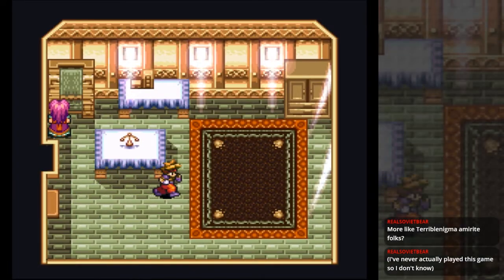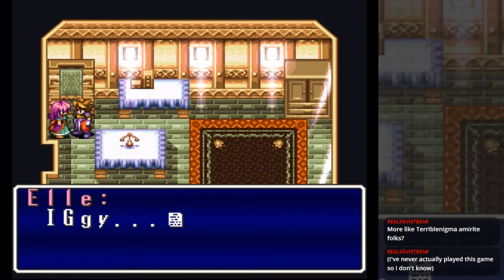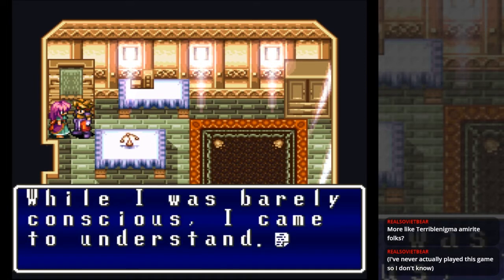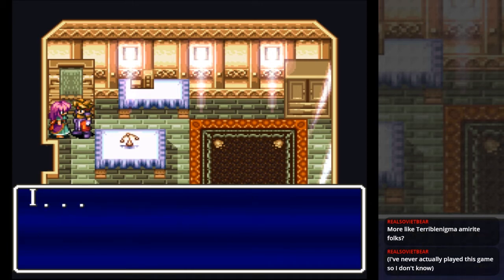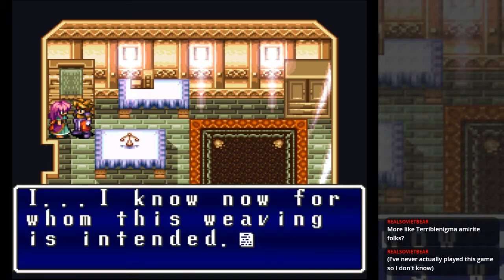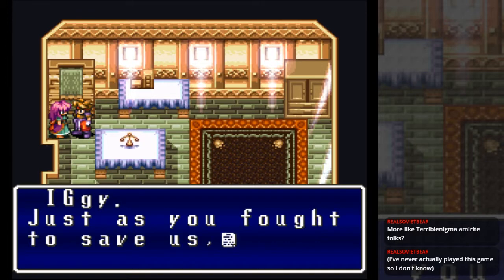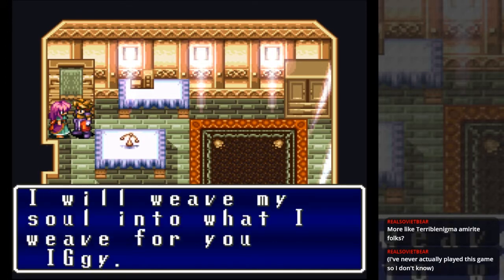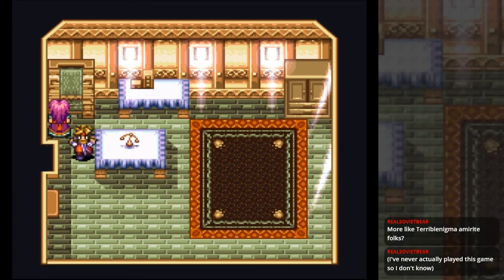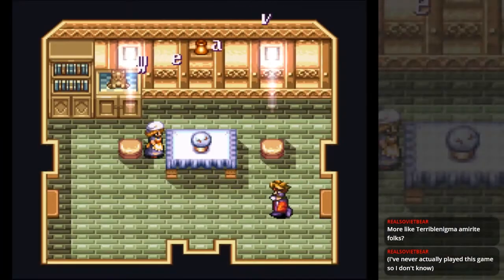But since we already unfroze L, I think I'm gonna talk to her because there might be something we're getting. I think she gives us some armor eventually. Okay, we don't get a chest yet though. Doesn't seem like she wants to talk anymore.